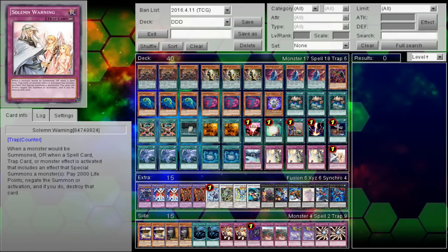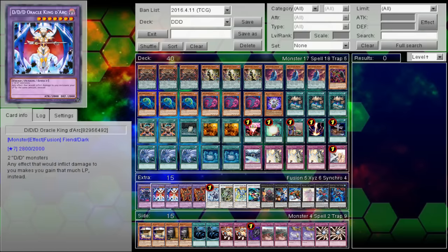A lot of people have asked me online whether the DD deck with Flame King Genghis in its current form could possibly compete against Burning Abyss Phantom Knight, Blue Eyes, and the popular decks expected to dominate the early part of this TCG format. I don't know the answer to that question — I just decided I wanted to play some games with it.